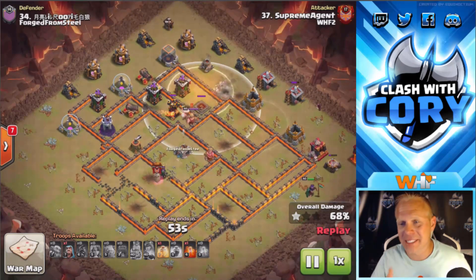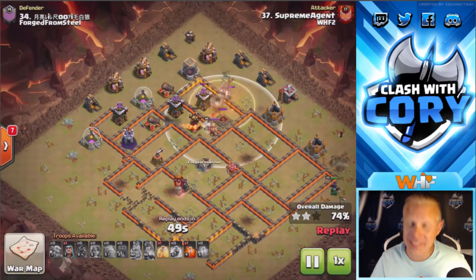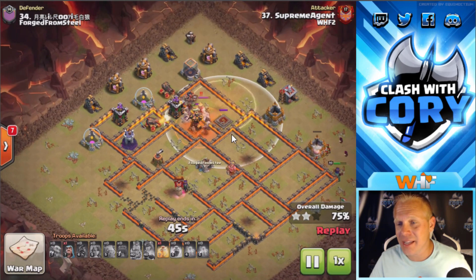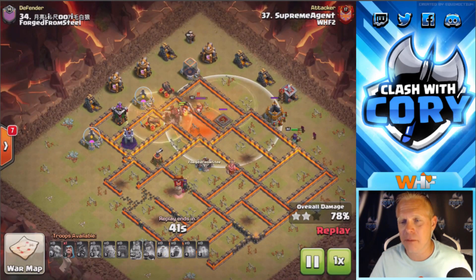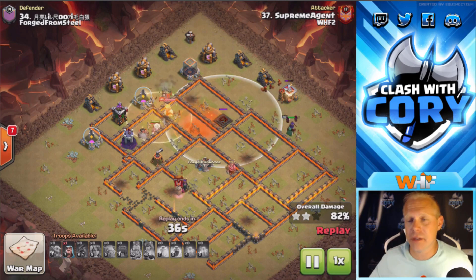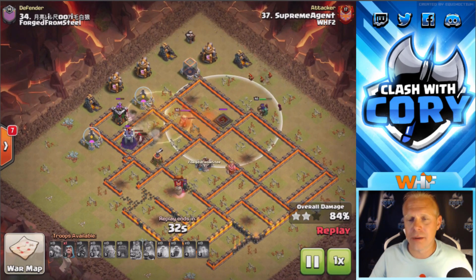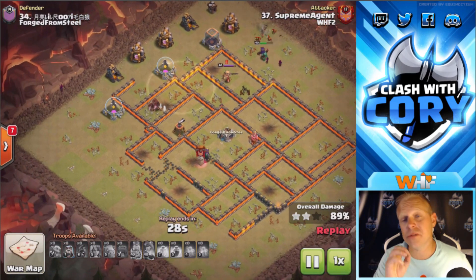I thought it was going to fail because he didn't get the king and it seemed like he didn't have that many hogs left. But he manages to pull it out. That second poison — you always want to bring a second poison on a hog attack so you can poison the skellies that come out. If the base has already been ground scouted and it doesn't have any ground skellies, he could bring a different second spell, like a freeze or skelly spell.